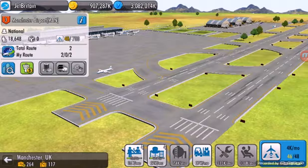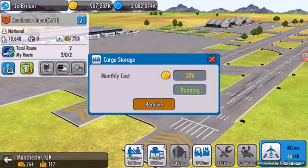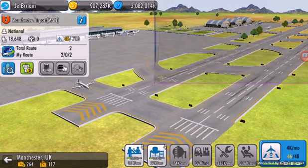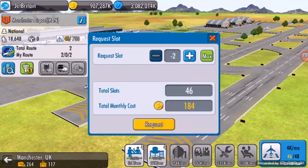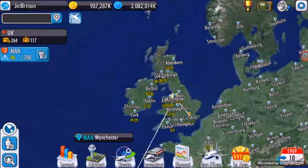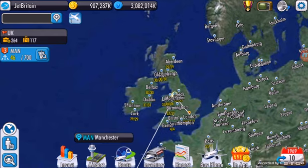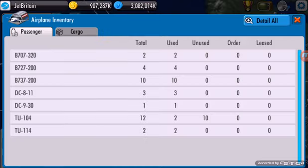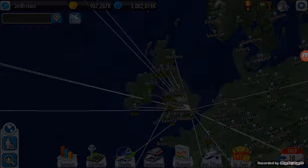That was a bead — that was just flicking it out. If you heard that go tumbling across the screen. Let's unrequest these two slots — like so. I've already gone on for 11 minutes, I've lost track of time. So — did I set up the new route? Oh yeah, I did. The next place is Birmingham, so I'll do that next. I do need some more 737s though, so I'll go and get them — I'll just order two of them.